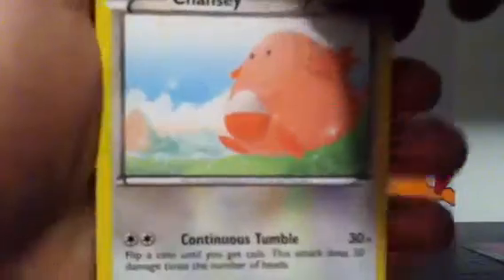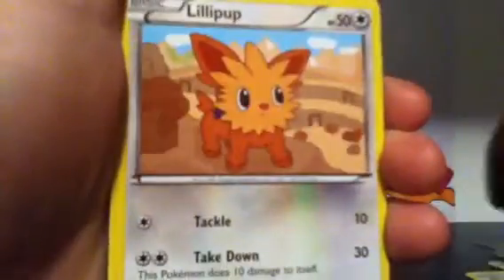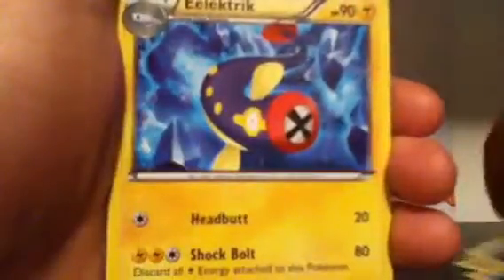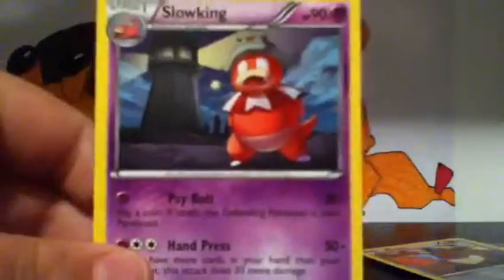I'm running out of sleeves as well, so I don't have a lot of sleeves to put my good cards in. So we've got a Chansey, Kling, Tynomer, Lillipop, Slowpoke, Charon, Electric, and Old Amber Aerodactyl. Our Reverse is an Eevee — very nice. And our Rare is another Slowking.